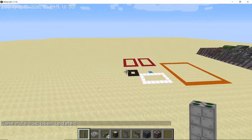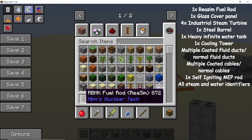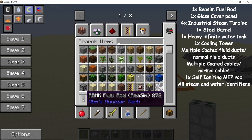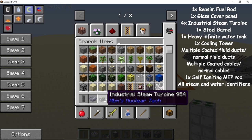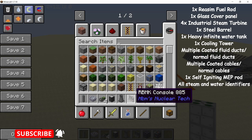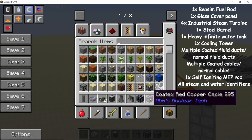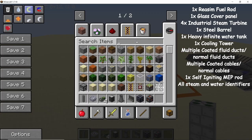Once that's done, all RBMK columns will be just two blocks tall. Now, here are the things you will need: an RBMK fuel rod (the NuclearSim fuel rod), an RBMK glass cover, four industrial steam turbines, one barrel, a cooling tower, an RBMK console, coated universal fluid ducts (you'll need multiple), and coated red copper cable. You can also use normal fluid ducts and copper cables if you prefer.